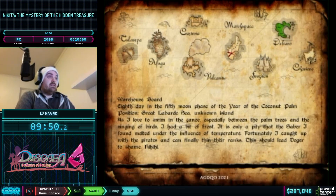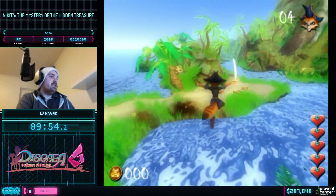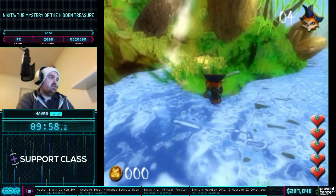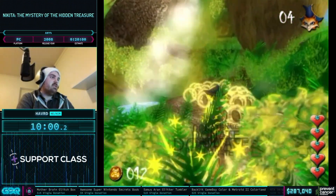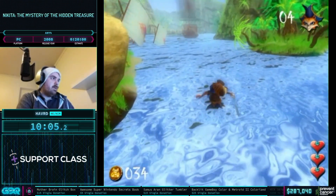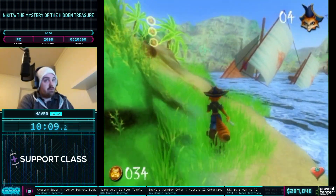We're almost done with the run by the way. This level is the longest though and it's kind of crazy with the strats it has. We're going to jump around some more — we're going to jump around a really big invisible wall here, and we can get stuck on it, so hopefully we don't.